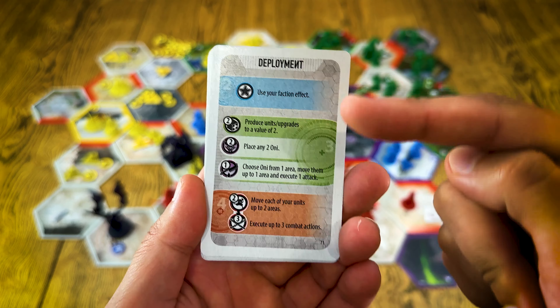Other actions include: choose one Oni from one area, move them up to one area, and execute an attack — so you move one space and attack. 'Move each of your units up to two areas and execute up to three combat actions.' We also have event cards — you can play up to two event cards per turn. Events can mess with the board: add more tiles, transform a tile into radioactive, and so on.